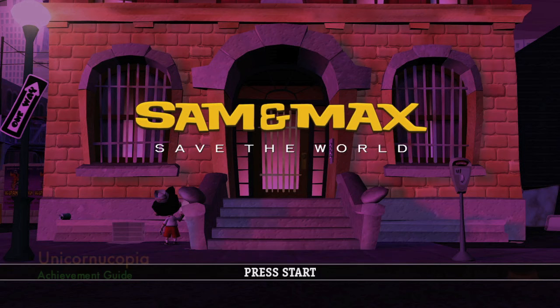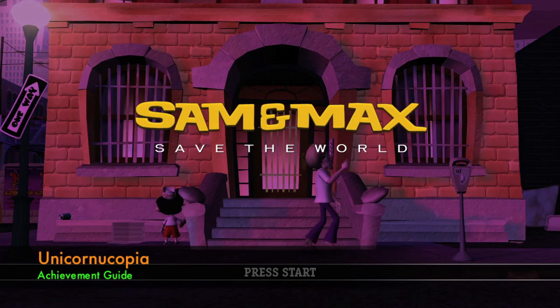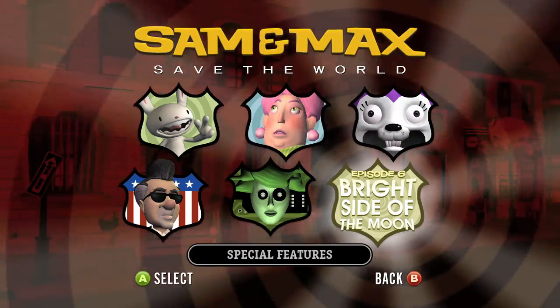Hi everybody, it's John here from thegamiac.com. Here we are today back in Sam and Max Save the World, grabbing the Unicornucopia achievement. This is done in the last episode, episode 6, Bright Side of the Moon.